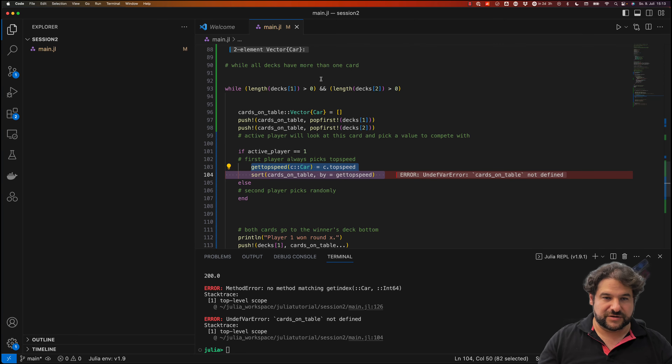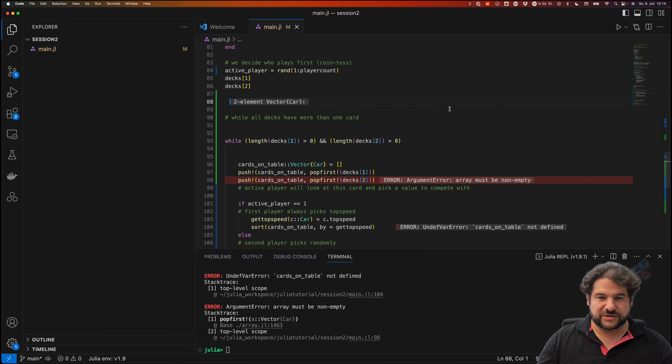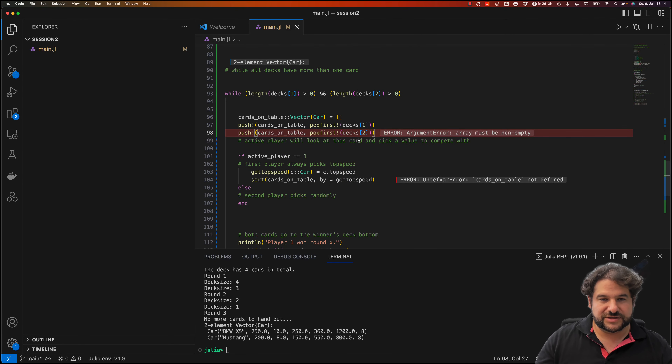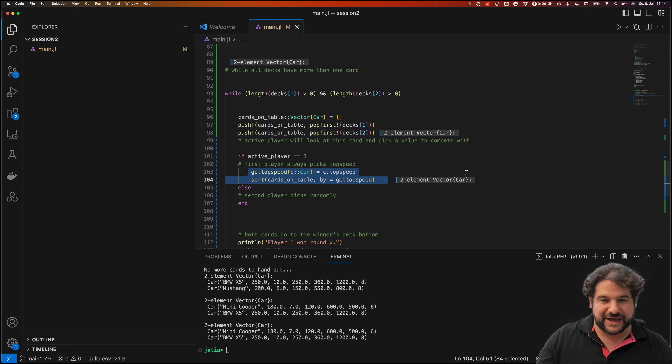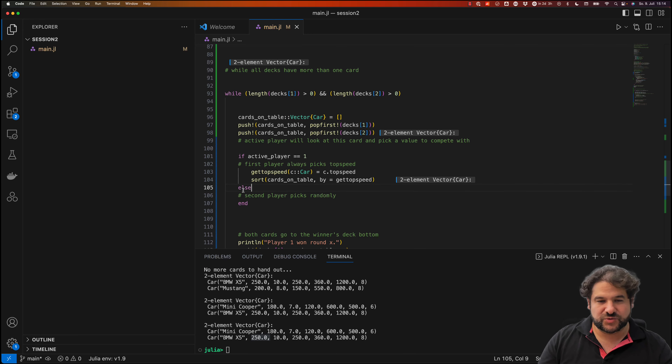We get errors like 'cards_on_table not defined' because the game hadn't run. After running everything, we put two cards on the table and sort by top speed — the Mini Cooper has the smallest top speed and the BMW has the biggest. It kind of works, but it's unclear how to determine which player the sorted result corresponds to.